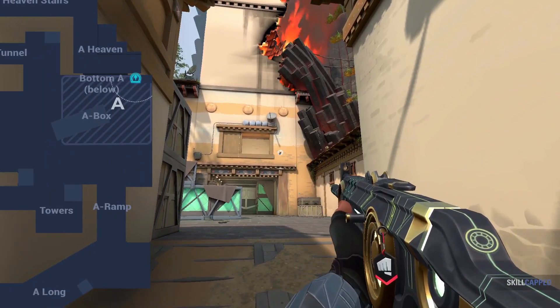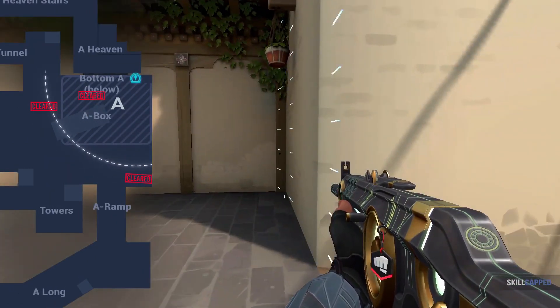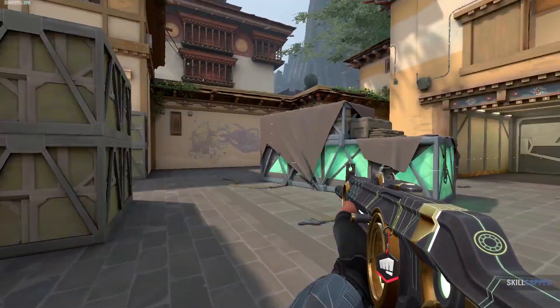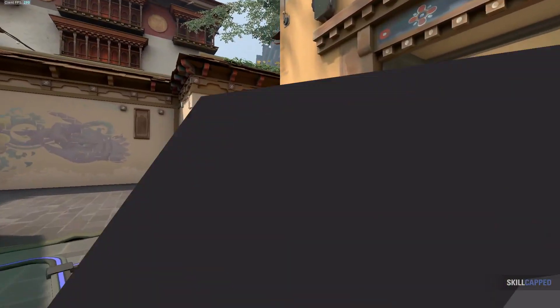If a Sova dart tells you that nobody is in that corner on your right, that means that when you're approaching the corner on your right, you don't need to look at it. Instead, what you should be doing is aiming at that next possible angle that the dart didn't clear for you, so that you can be as prepared for the fight as possible.